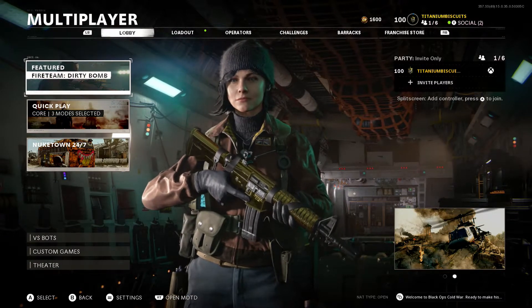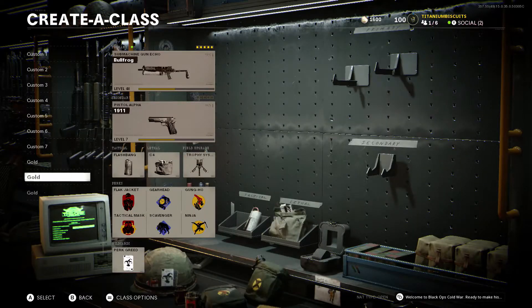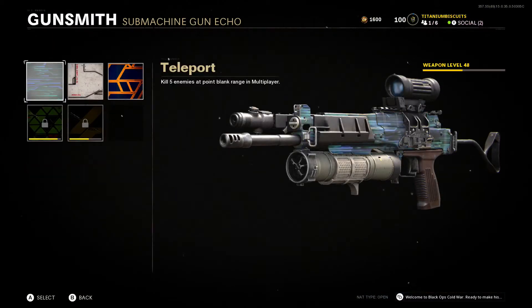Alright guys, what's going on? Titanium Biscuits here and welcome back to a brand new video. Today I just got to get something off my chest. The science camos are absolutely whack. They suck, man. They are the most annoying camos to get in this game.